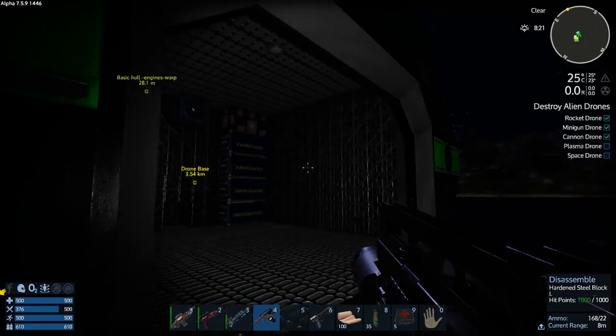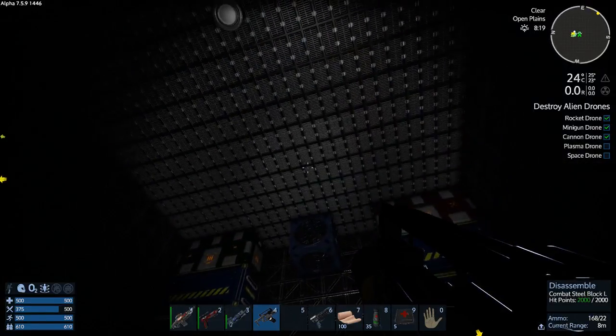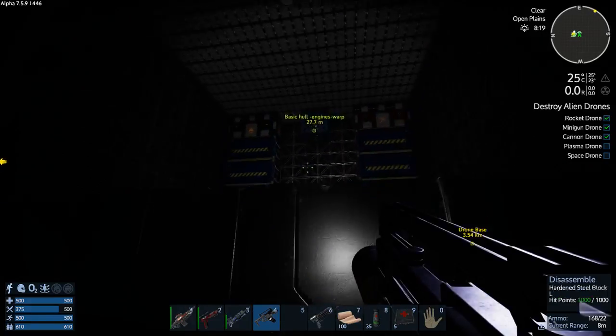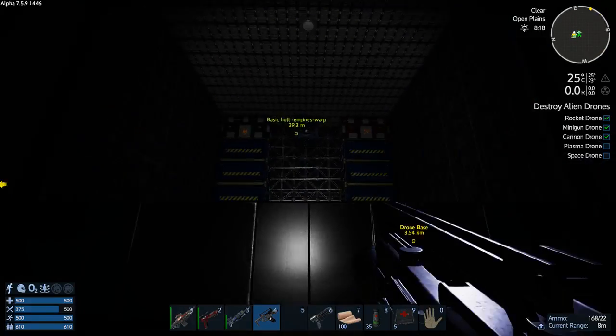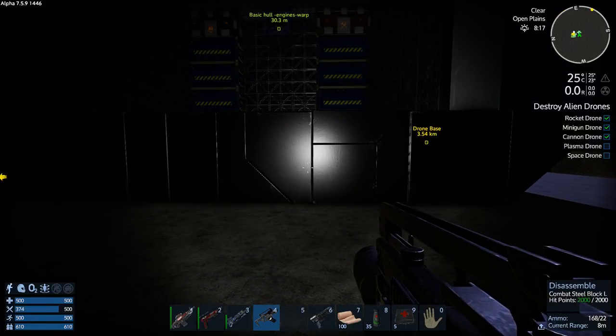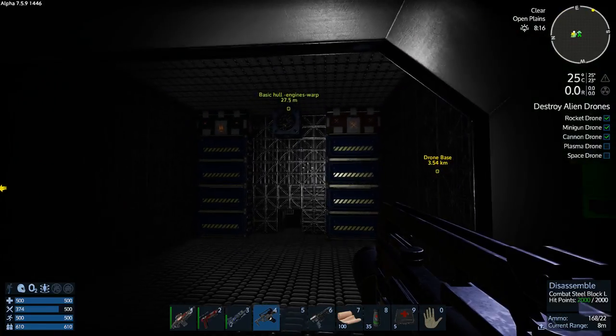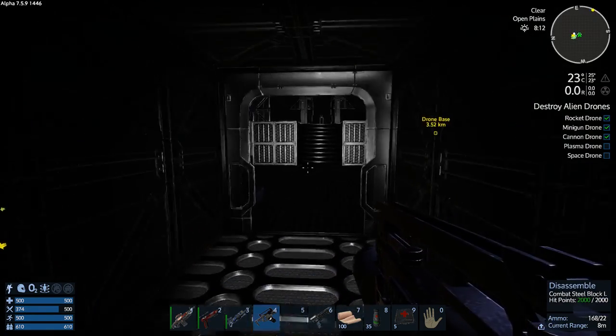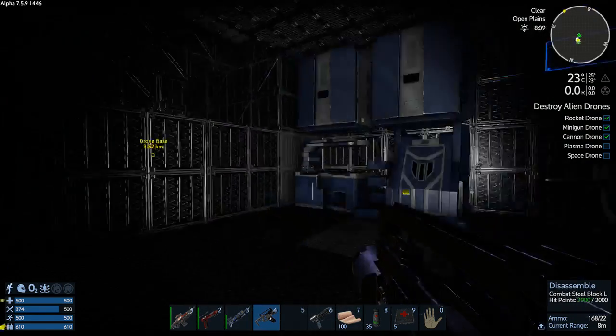Okay, so here it is - here's the hangar bay. It's big enough to fit my HV in it, that's all that really matters, because I'll just throw the SV up on the top for now. Let's go check it out. It's real basic - this is what you call your basic starter CV.